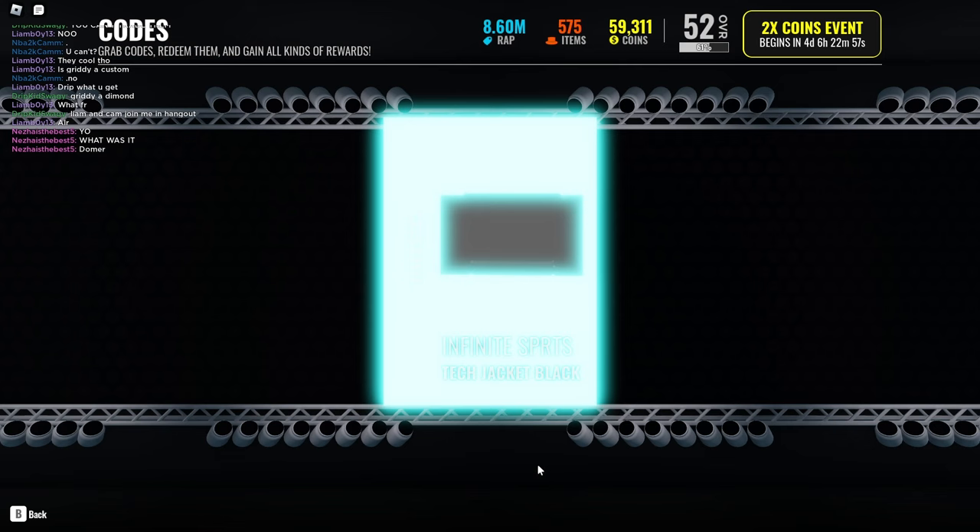Okay, so you get a shirt. That's fire. So here's a custom item. Those are the two codes. Thank you for watching.